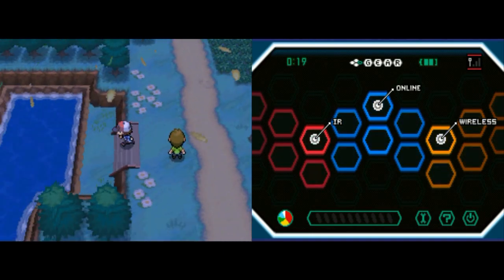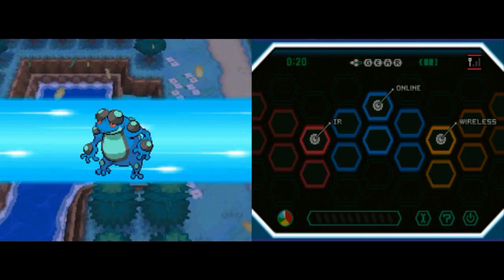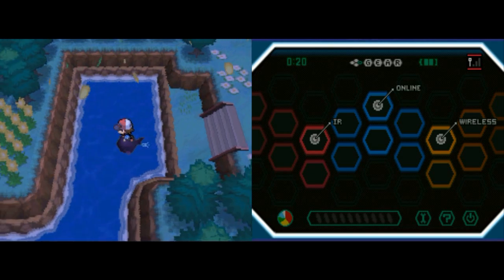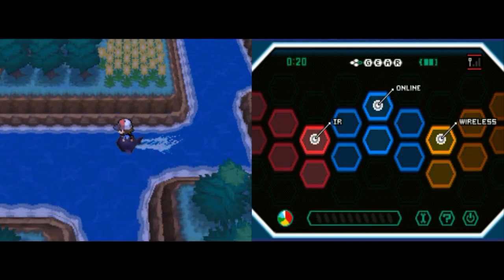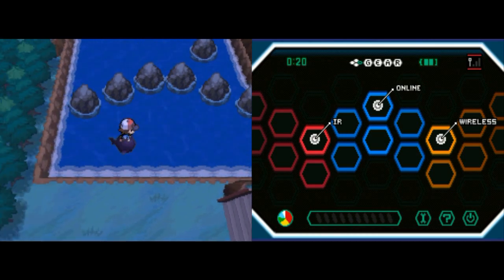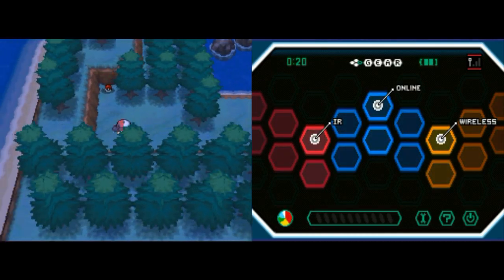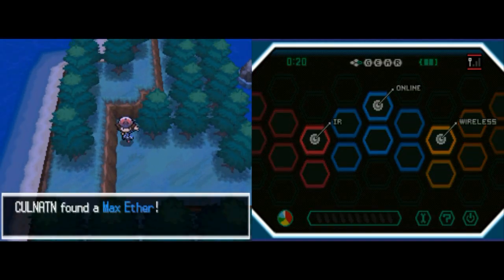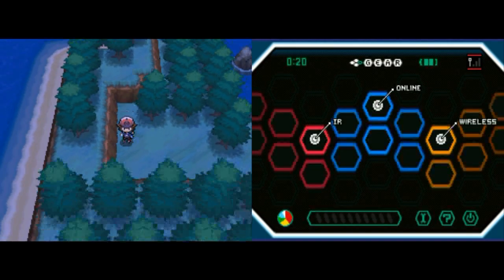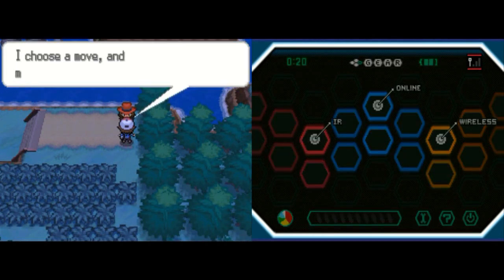In Route 1, off to the left here, there's an area where you can Surf, and you may or may not have noticed this at the beginning of the game when you were here, but this actually leads off to another route and a bunch of items and things as well. We're still technically on Route 1 — it didn't say that the route changed, although it does at some point. But the first thing we're going to do is battle this trainer here.